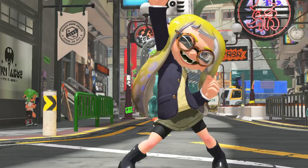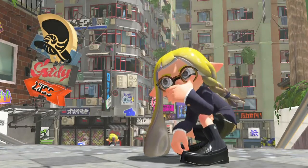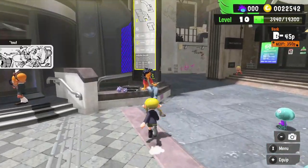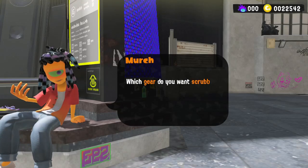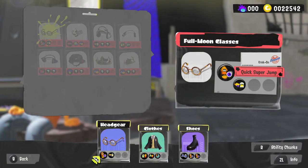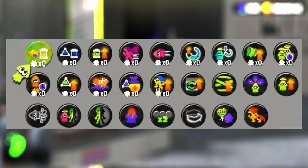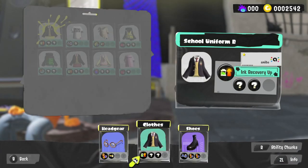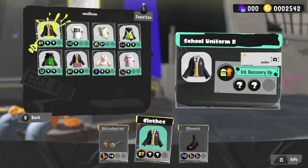Sure, it's really important to look fresh and stylish on the battlefield, but it's also important to understand how gear abilities work. I won't go into too much detail here because Murch, located next to the lobby entrance, will explain how ability chunks work much better than I could. To put it simply, when you level up your gear will get special abilities attached to them called ability chunks, which can give you small buffs in Turf War battles. Talk to Murch for more details, but make sure you're making the most of ability chunks as they are really important.